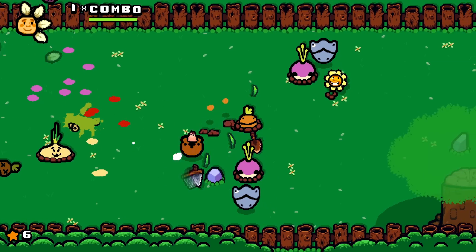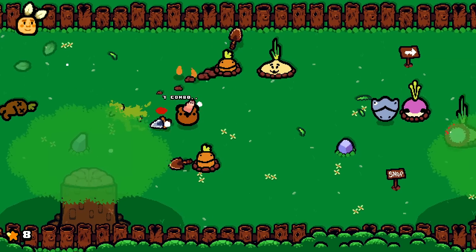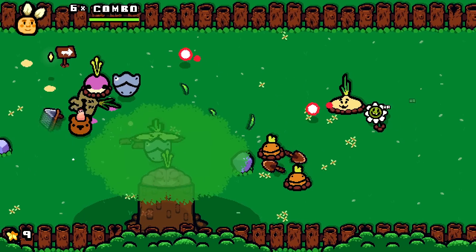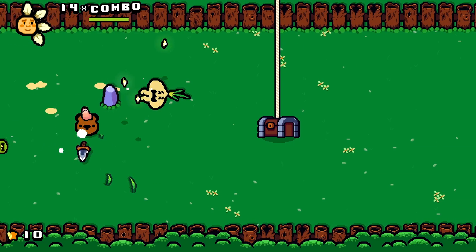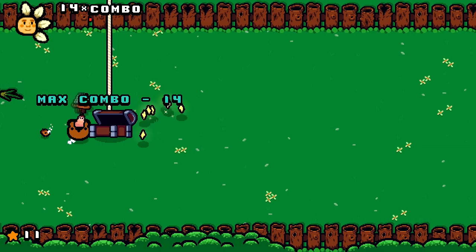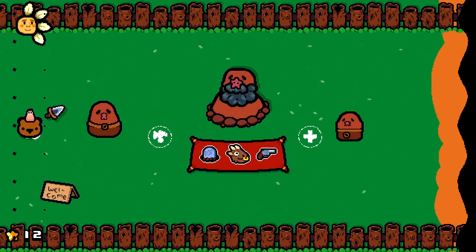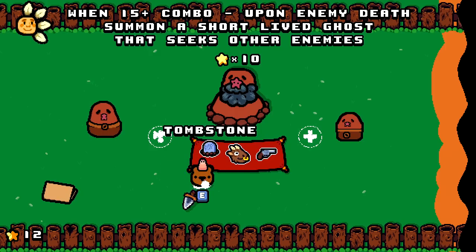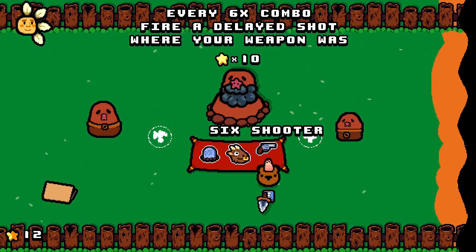I got hit but it was a 13 combo — that should have given us an exploding mandrake that would've caused some damage, or I'm freaking crazy. It's pure chaos; it's difficult to keep track of what's even going on because it's non-stop action. The game doesn't stop for you whatsoever. I got 12 money to spend which is pretty good. The shop offers: on 15-plus combo summon a ghost on enemy death, every three grass cut release a goat to fetch grass at four times value, every six times combo fire a delayed shot.